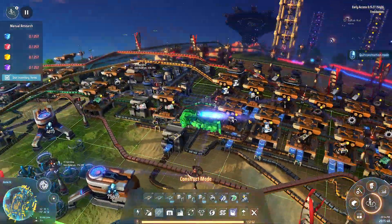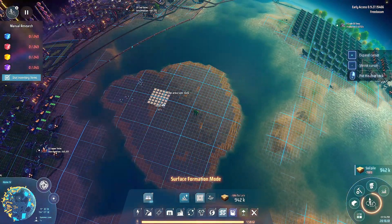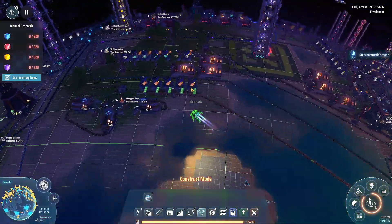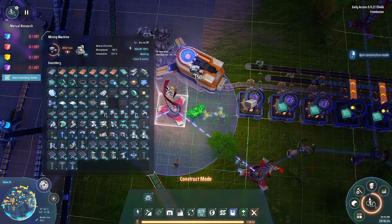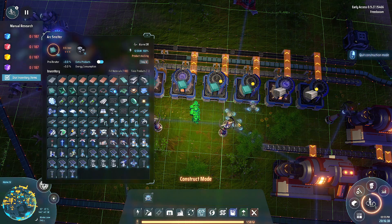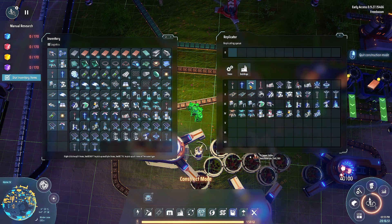I sort of want to build ourselves a nice little island down here. And we're going to have... oh, of course I don't have... I need a stone. Let's go.